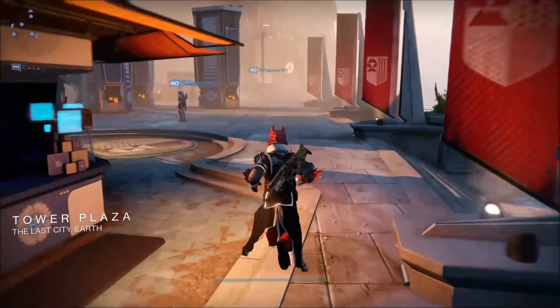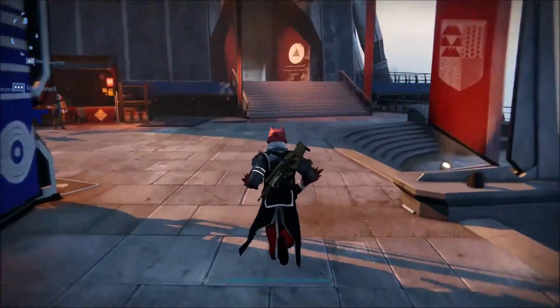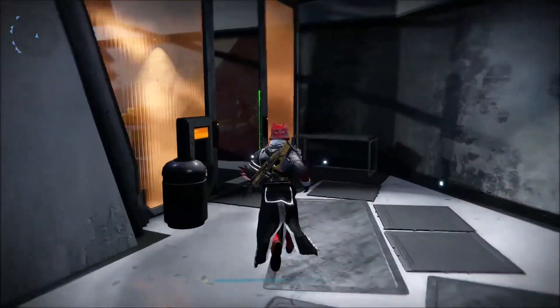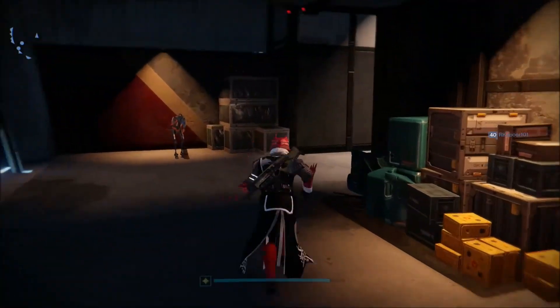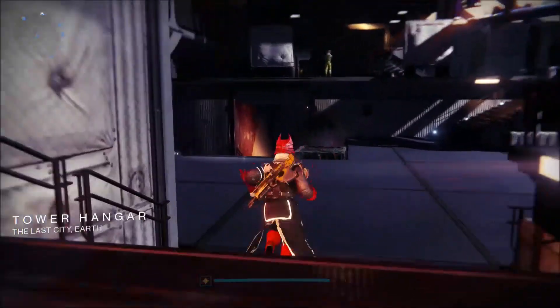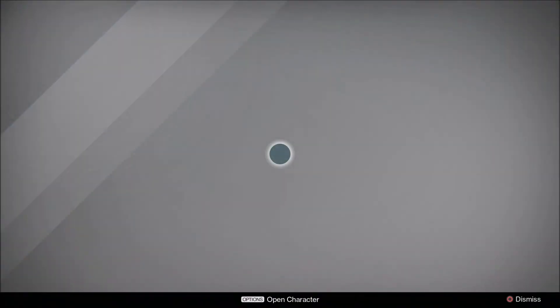After that, I'd go after the Graviton Forfeit so you get Shade Step — very good for Hunters. Anything with evasive maneuvers inside the Crucible is very good. Then the Nothing Manacles for the Warlocks — scatter grenades get tracking and an extra charge. Or go with the MK44 Standard Issue which increases Shoulder Charge duration.